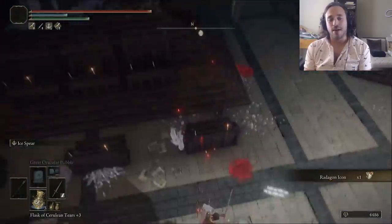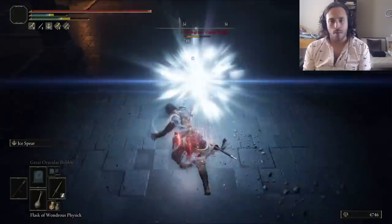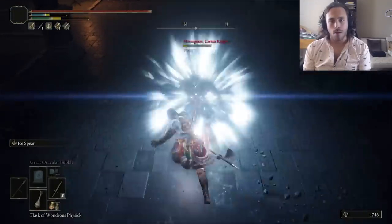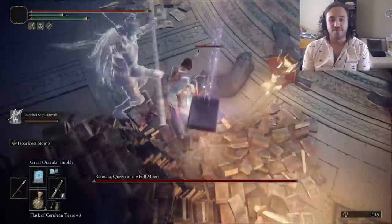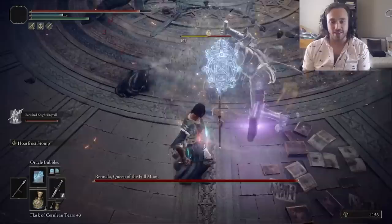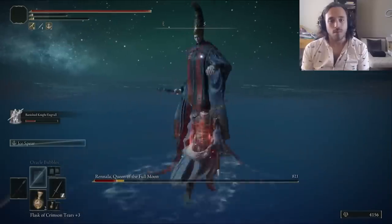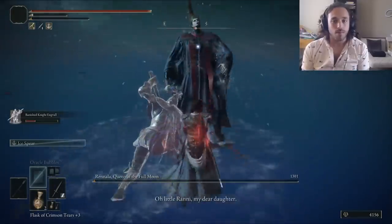Up the stairs, grab the Stone Sword Key and the Golden Seed. Bully Moongrum and get ready to fight the Bloodbending Witch. She's bloodbending kids and making them throw books at us, but we can break the spell with bubbles — it's a boss, and I'm using the bubbles, everyone. Phase two, we just spammed the spears and got that sweet W for some more runes.